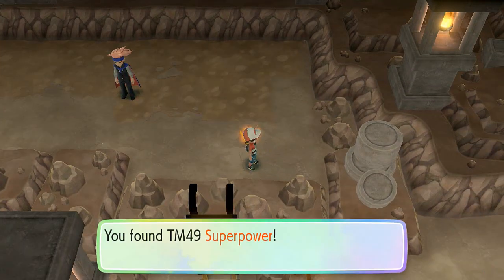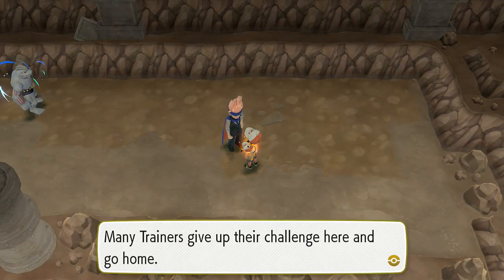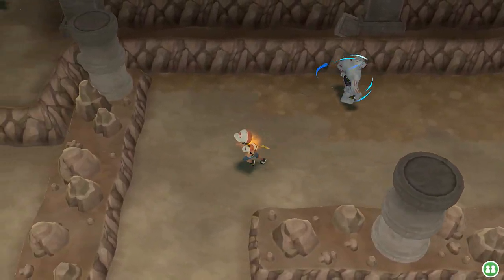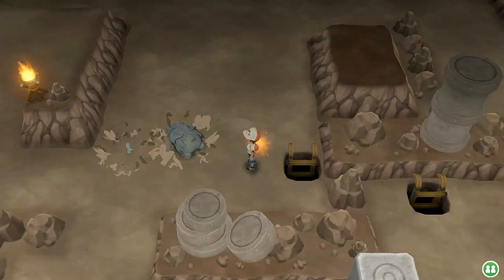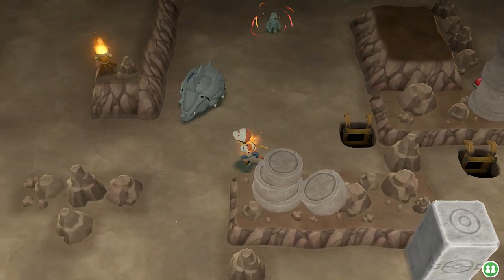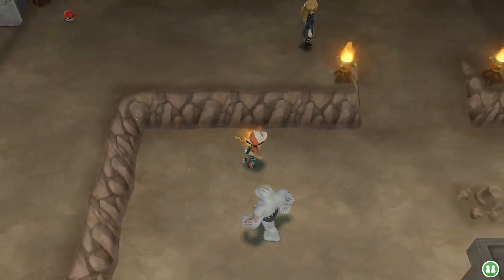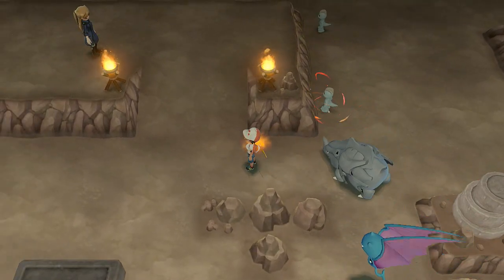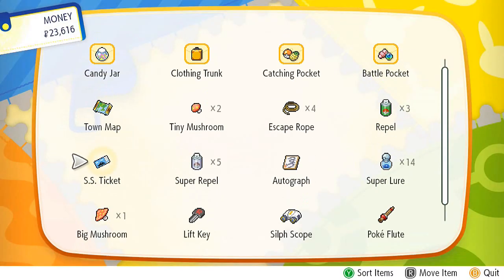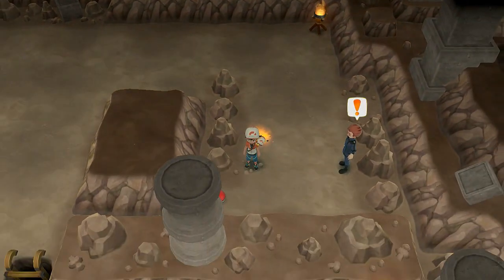We grabbed TM49 Superpower — another great move that one of our Pokémon knows. Many trainers give up their challenge here and go home — well not me, homie. I'm here to be the Champion! Going upstairs — wow, Pokémon popped out of nowhere. I can't be disturbed right now — let's use a Repel for a short time. They are gone, so let's waste these 100 steps grabbing whatever we can and battling whoever we can.